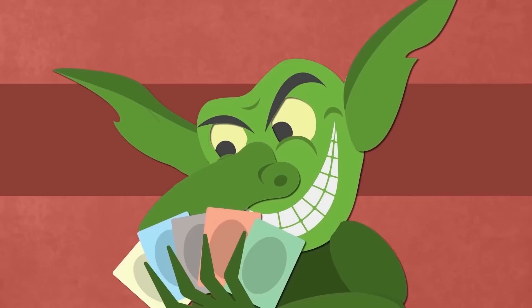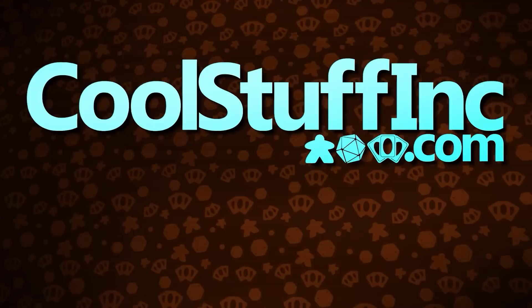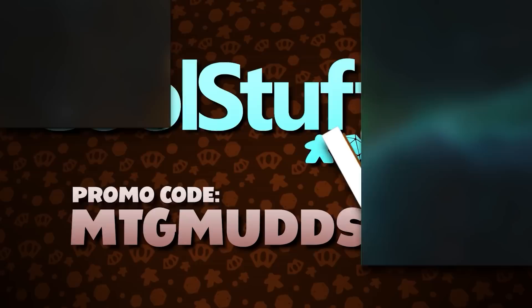Goblin Launch Detected. This video is sponsored by Cool Stuff Inc., with free weekly content and free shipping on orders over $150. You can save 5% site-wide by using the promo code MTGMudsta.